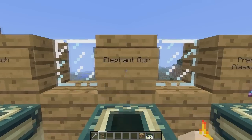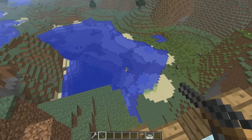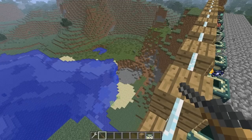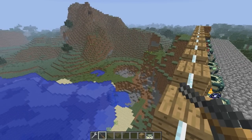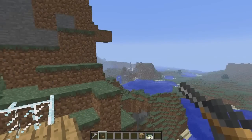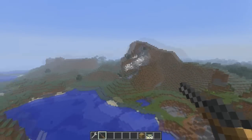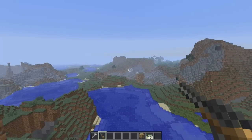But today we're going to look at the weapons. So this is the elephant gun — it's like a TNT gun. It's quite powerful actually. It's got very good range on it. Oh my god! You can just spam it and just take out a mountain. This is a little bit overpowered.